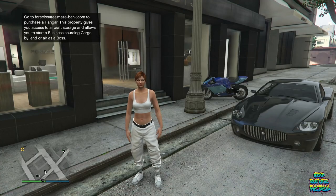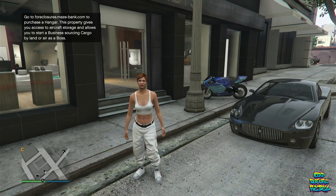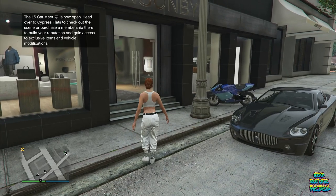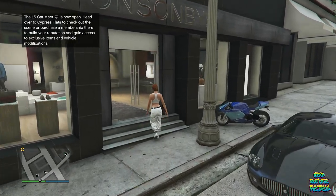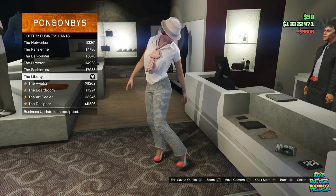For this clothing glitch, I will be showing you how to get a topless female outfit. This only works for the female character and works for old and new gen. With the female character, make your way over to any clothing store on the map. Once you go over to the front counter, go over to the business pants and buy the liberty.